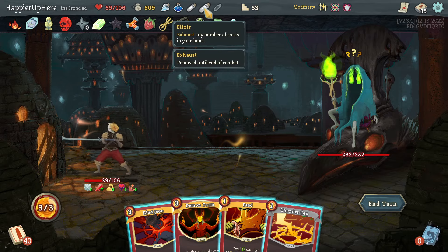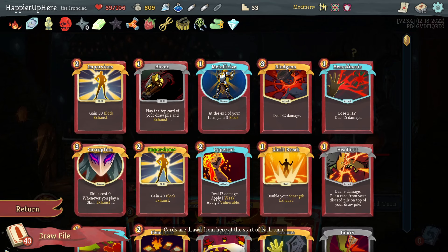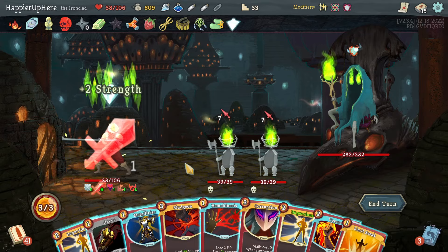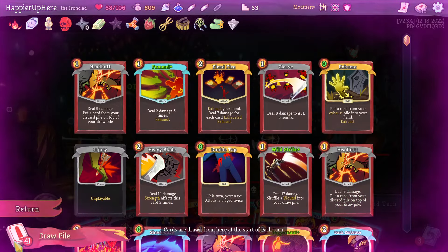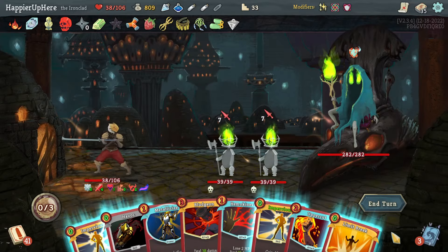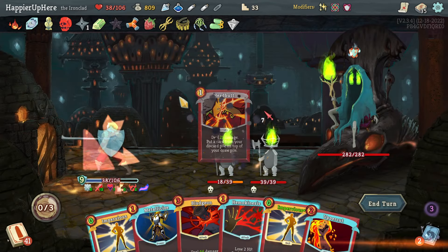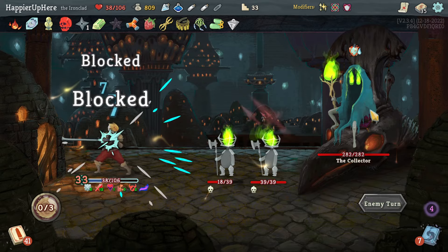With Field of Pain and Elixir Potions that might give emergency block. I'll do Demon Form next turn — I have Impervious which is useful. I think this run is going to take a while. Let me do Demon Form and hope extra strength becomes useful. I need to do Corruption but Barricade is very low in my deck. Let's do Limit Break, then Havoc the Headbutt — putting back Feed, Thunderclap. I'll take Feed since it exhausts, then play Impervious.